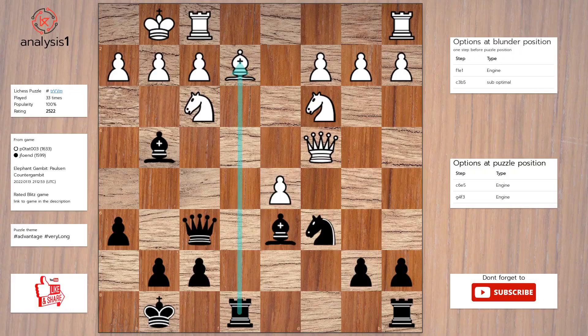Next puzzle. Threats in puzzle position are: Rook takes bishop. Bishop takes pawn, check. Queen takes knight. Queen takes knight. Bishop takes knight. The checks are: Bishop takes pawn, check.